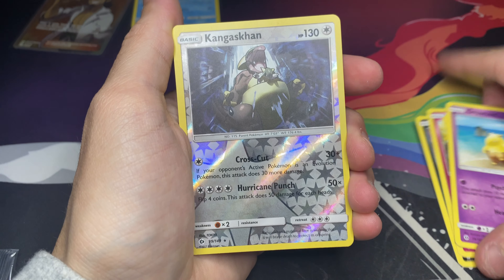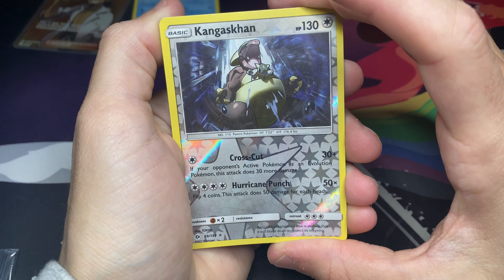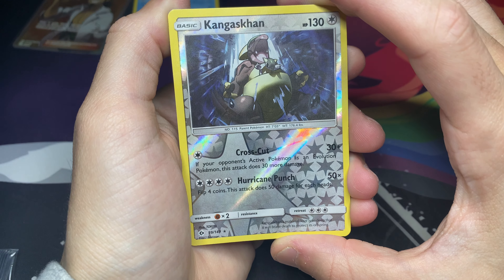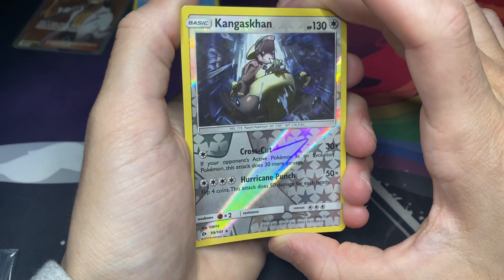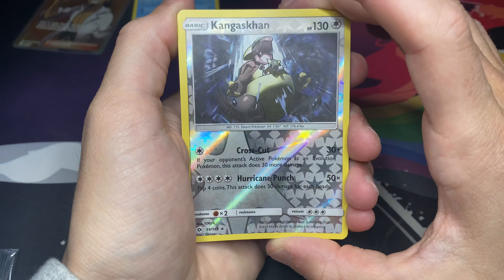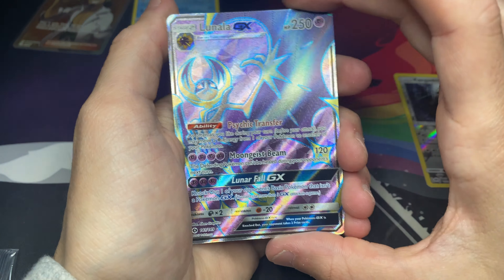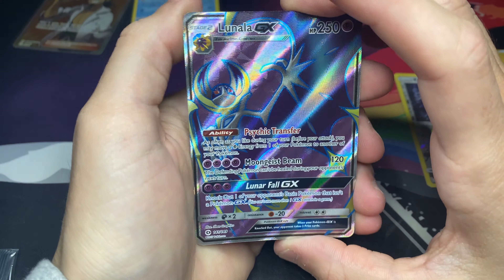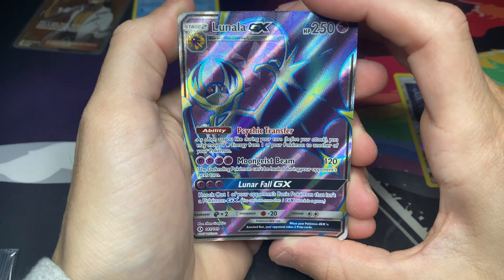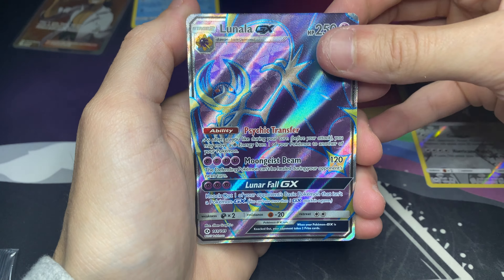Got a Steel Energy, Boldur, Granbull — the grumbling Pokemon — Pokemon Catcher, and the code card. I've already pulled it, but beggars cannot be choosers. Better than getting nothing. We get a full art trainer again, same one. The backside's looking really good on this card. I've never sent one of these cards to PSA, so maybe we'll have to change that. One more pack left from the new era.